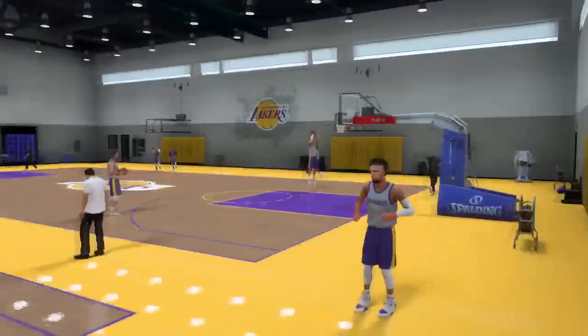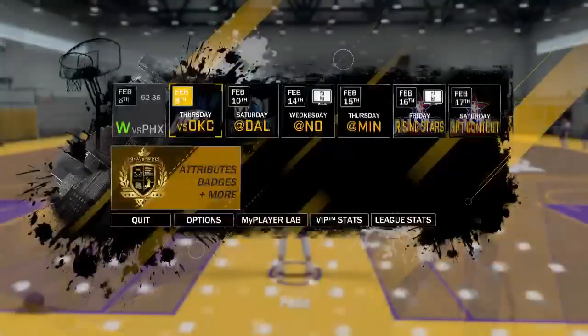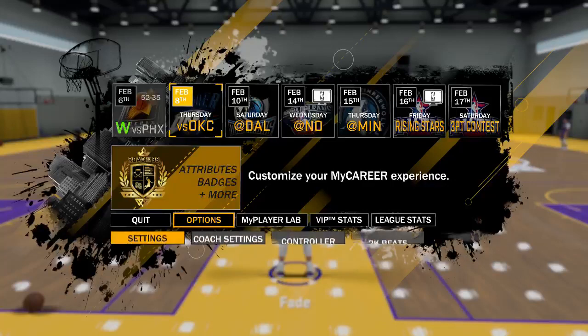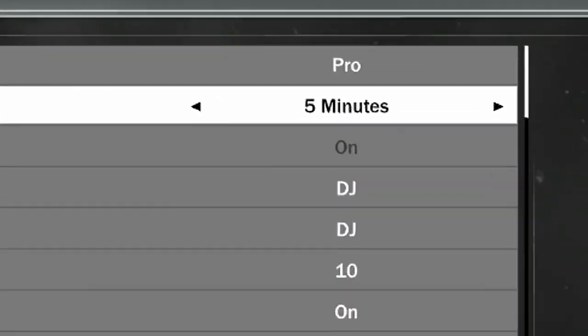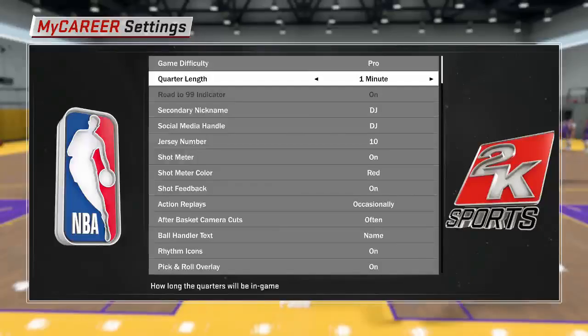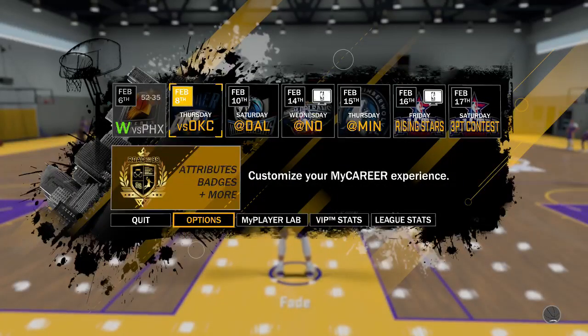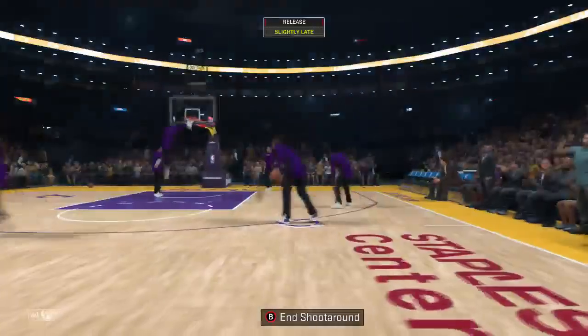Basically in this tutorial, I'm going to be showing you guys how to turn your quarter length to 1 minute. So you wanna go to options, settings, once you're in there, and then press right on the D-pad — not left, you wanna press right — and then bam, it's going to say 1 minute. Once you turn it to 1 minute, head right into a game and just play that joint. It's gonna take 4 minutes to end the game and you're gonna get the same amount of VC as if you played 5 minutes or 12 minutes. It's simple, bro.